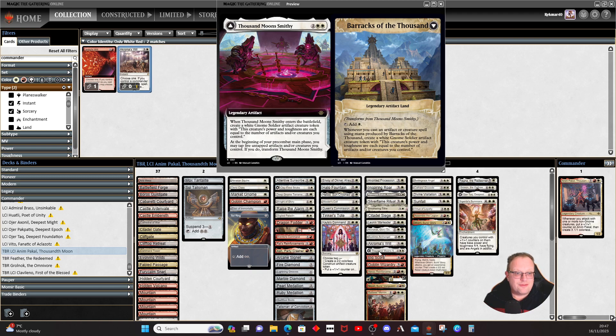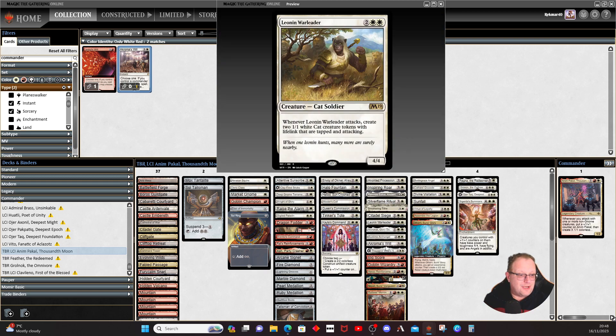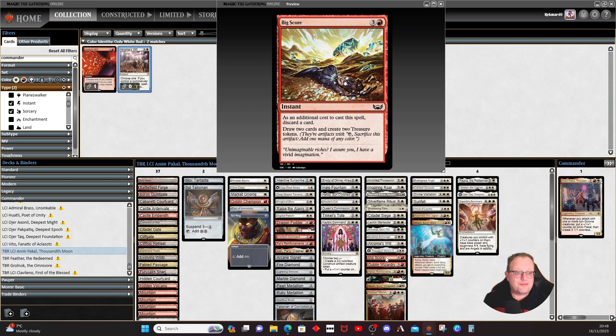Thousand Moon Smithy is a new one from Lost Caverns of Ixalan. It comes into play and you get a gnome construct token. At the beginning of your pre-combat main phase you may tap five untapped artifacts or creatures you control to transform it. Then, whenever you cast an artifact creature spell using mana produced by the Barracks of the Thousand, you create a gnome construct token. I like it a lot.